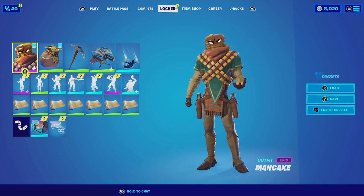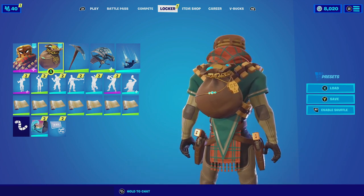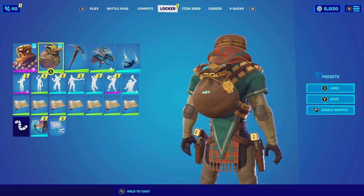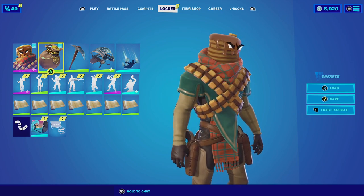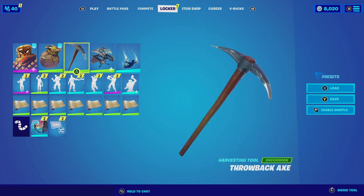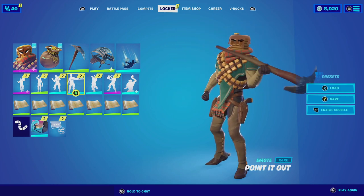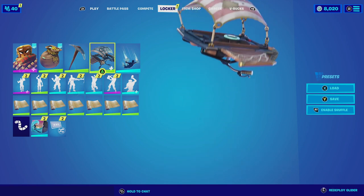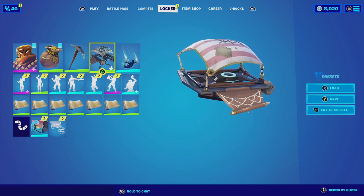For the next combination with Man Cake, I am pairing him up with the Goldilocks. This combination is very cheap and affordable if you're on a budget — the Goldilocks goes for 200 V-Bucks. It matches really well since he is a bounty hunter and having gold as payment just makes sense. The gold itself also matches well with the butter he has, and the brown sack matches with the brown of the outfit. For the harvesting tool we're going with the Throwback Axe — it's very simple, but Man Cake could be a simple man, and it looks very good on him.